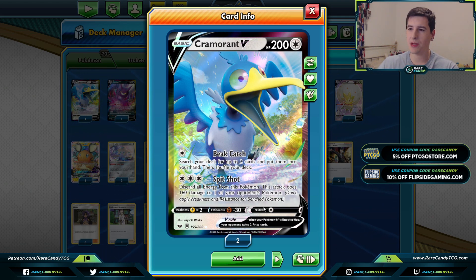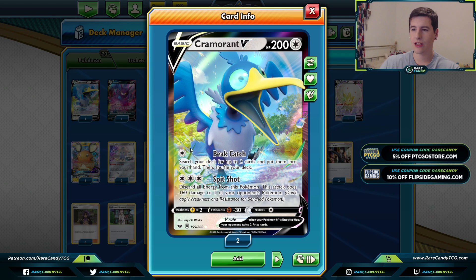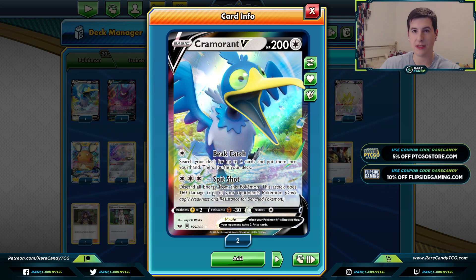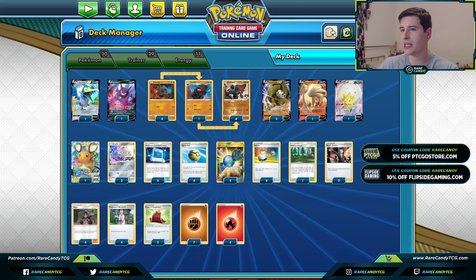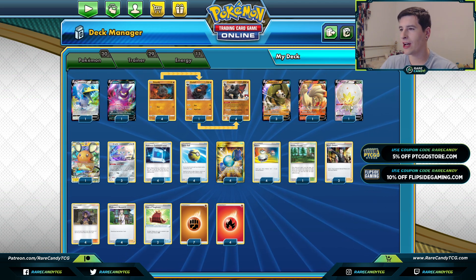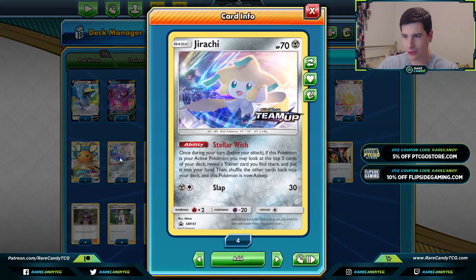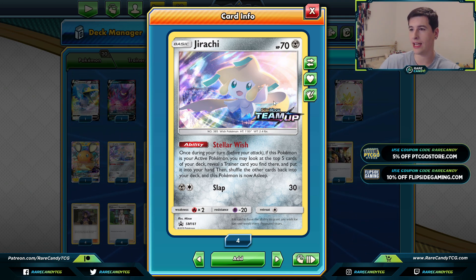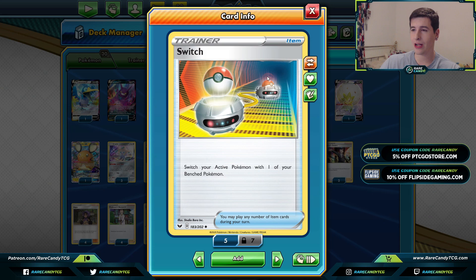Traditionally the discarding effect of Spit Shot is kind of annoying, but since we're accelerating energy out of the discard pile, it's really not too big of a downside - and the colorless attack cost means we can more easily use this attack. The other Pokemon in the deck are consistency boosters: Dedenne, Crobat, Eldegoss - the holy trinity of two-prize bench sitters - plus a couple copies of Jirachi. Star Wish is still a really good ability; we have four Switch to more easily move Jirachis out of the active spot.